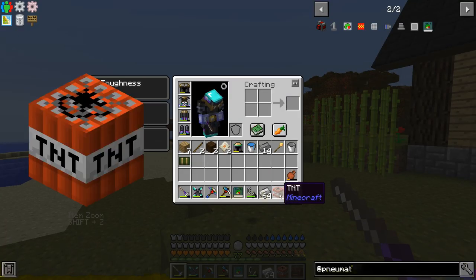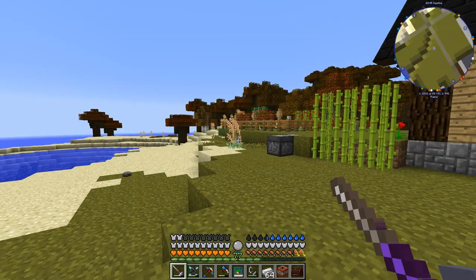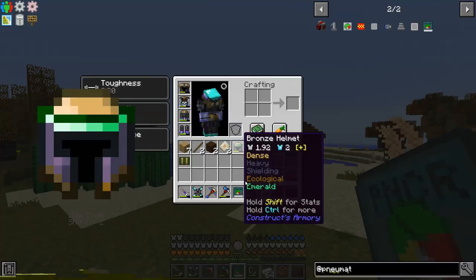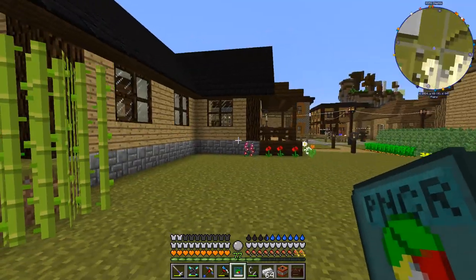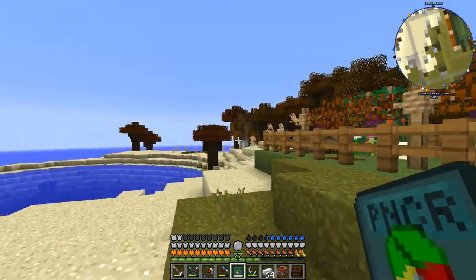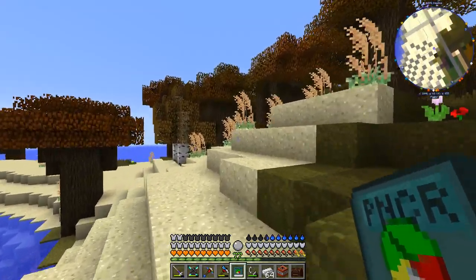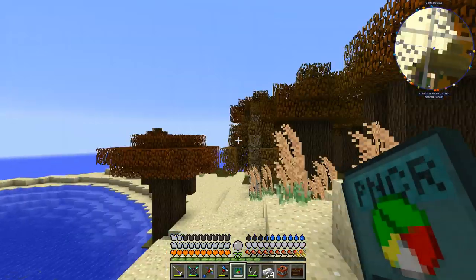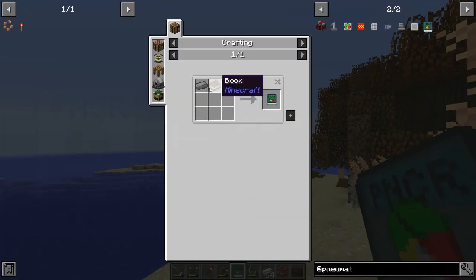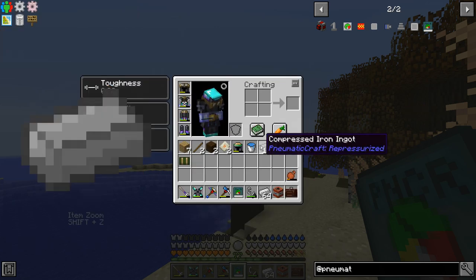To get started with this mod, the first thing we're going to need is some TNT, some iron, and a flint and steel. There is a book that comes with this mod called the PNC colon R manual, which uses the Patchouli mod for documentation, so you do need that mod installed. It's actually relatively easy to craft — just a book and some compressed iron.